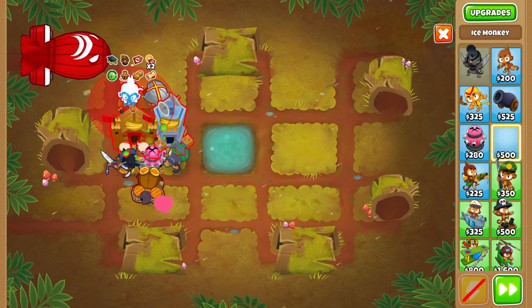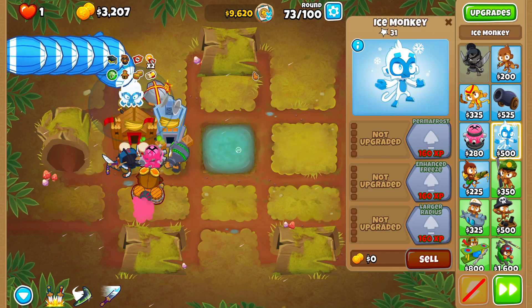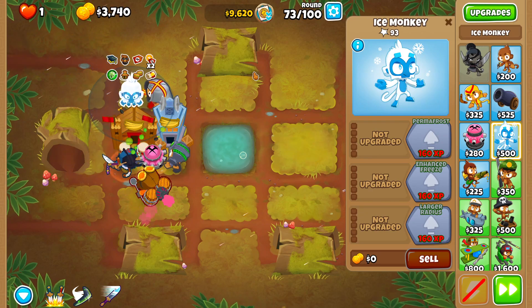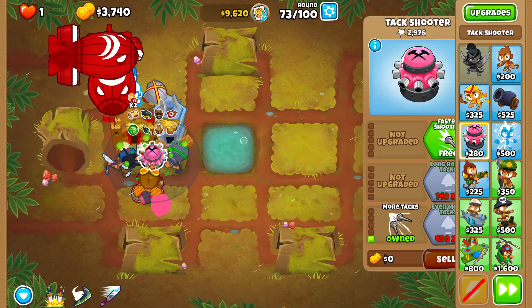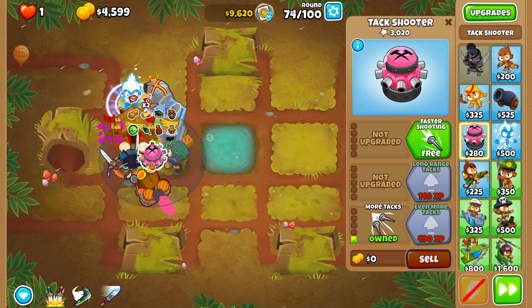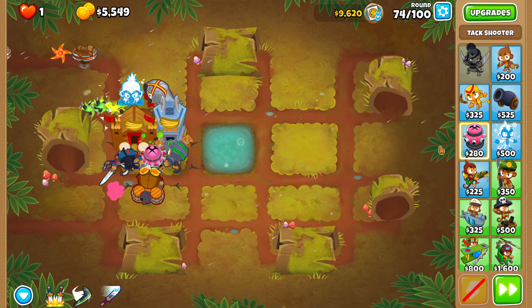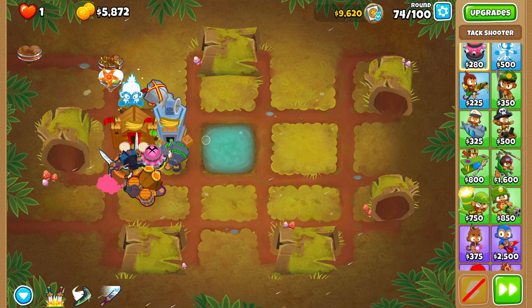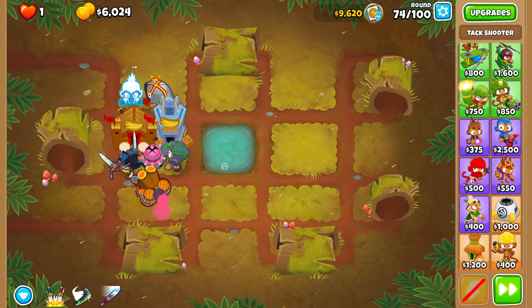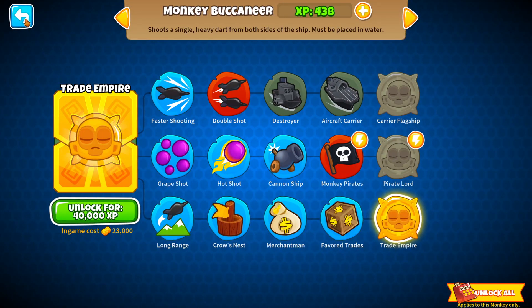What we can do is buy an Ice Monkey for Embrittle — oh no, I don't have Embrittle unlocked. So we're doing without Embrittlement. And you don't even get tower experience from this mode — that's so dumb. We have $9,620 left after wasting money on the Ice Monkey.